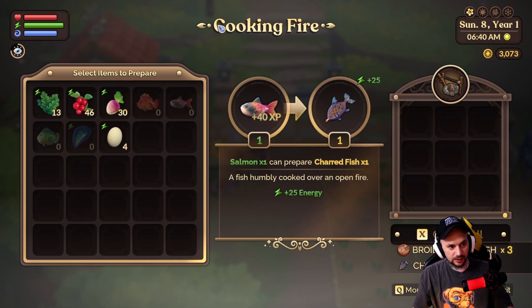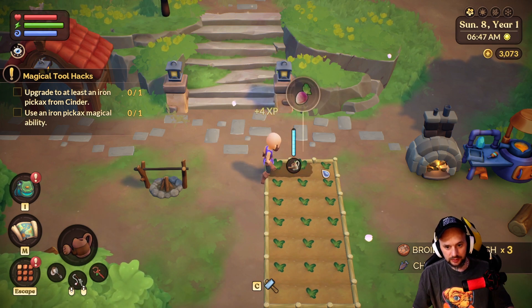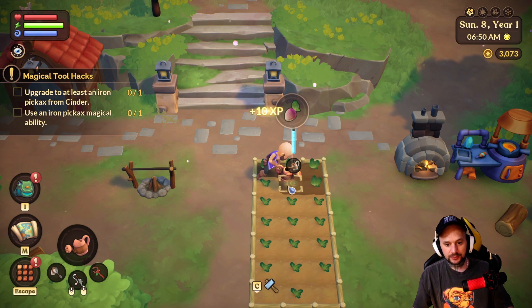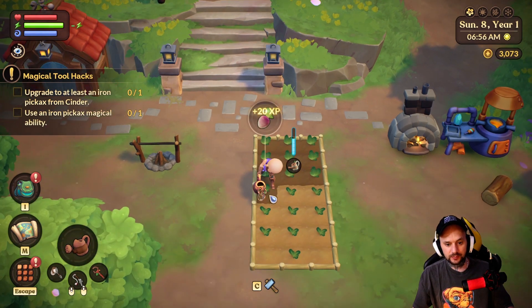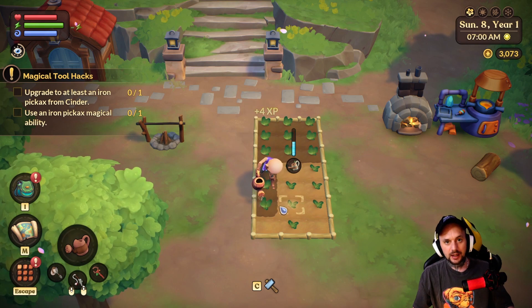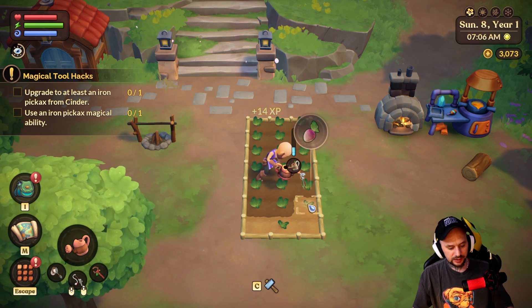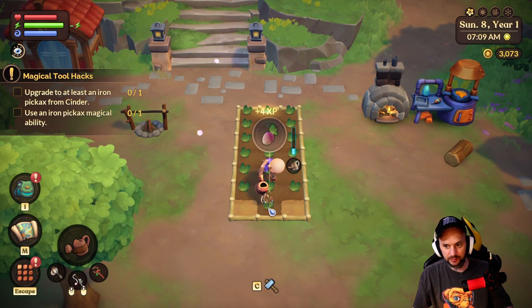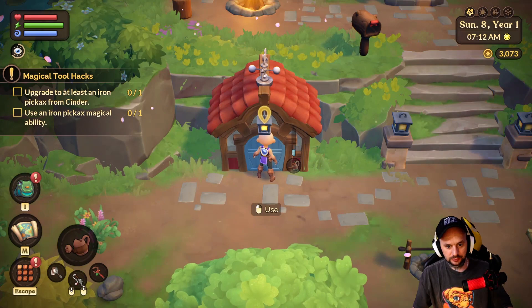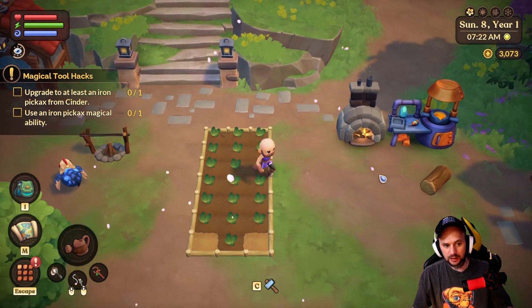We've got some stuff here — cooked, collect all. Let's water these. We now have the watering can upgrade which holds a little bit more water, that's good. Get these crops tended to, try and get it all done as fast as possible so we can spend a lot of time down in the mines. From the previous episode we already have some of the seals — hammered copper seals — they unlock the doors, so we've got a couple ready made which is good.